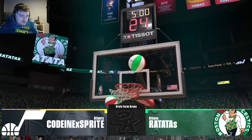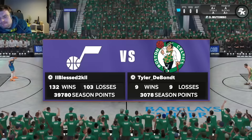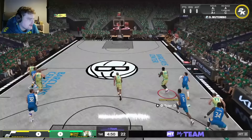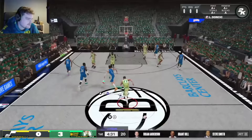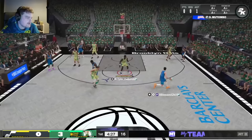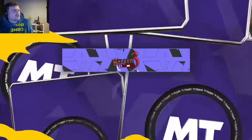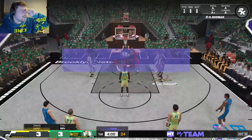We're playing against a guy named IIbless2k who has Hakeem and has played 200 games. Luka gets us started well. We're getting pick-and-pop looks, Dikembe is grabbing boards, and Luka picks up two steals early. Dikembe can't shoot free throws though — he's got around a 58 free throw rating — so that's something to be careful of.